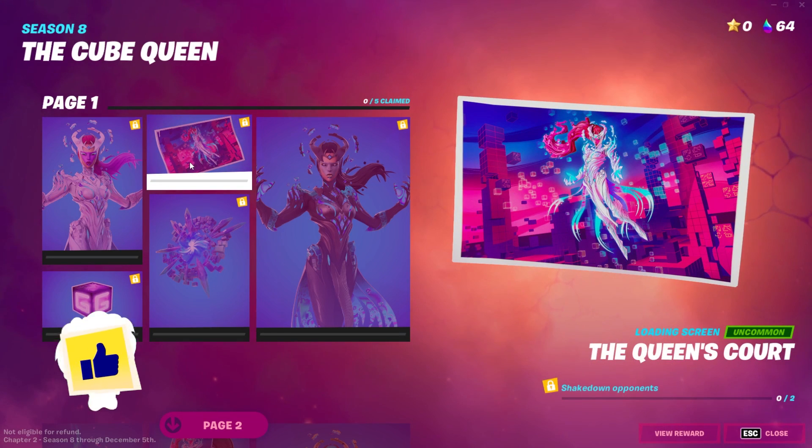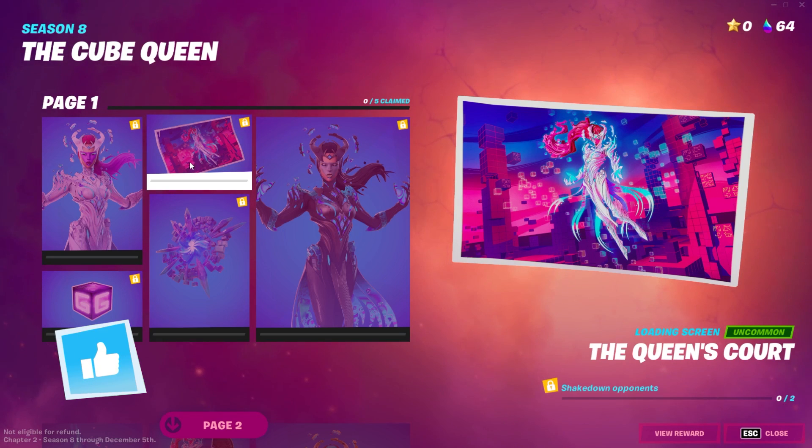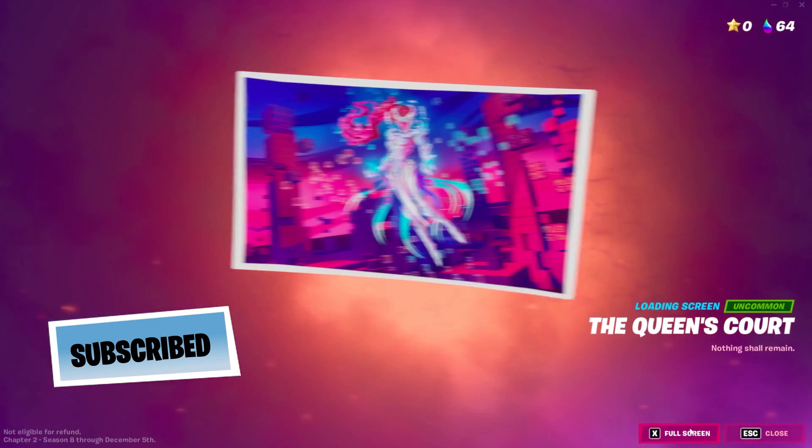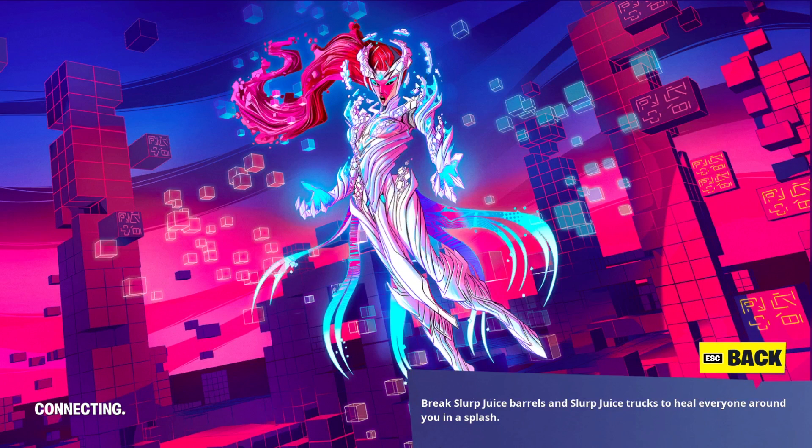The next quest is just shakedown opponents — play duos or squads and you should be able to get this pretty easily. This unlocks the loading screen called 'The Queen's Court,' and it's pretty sick. Let me go ahead and put it full screen real quick — yeah, that is pretty cool.